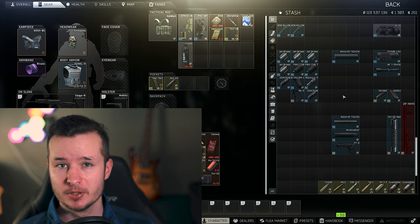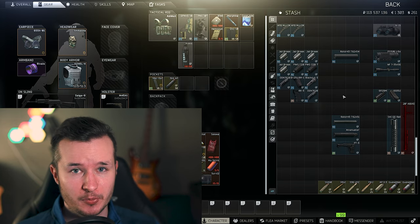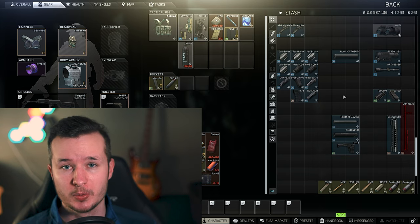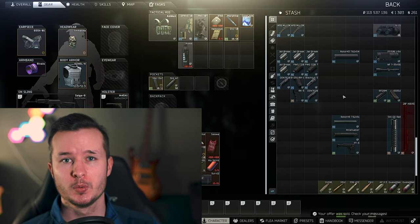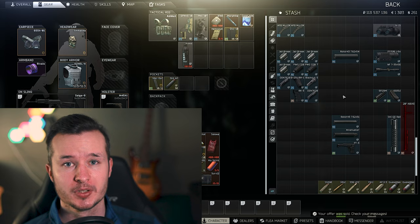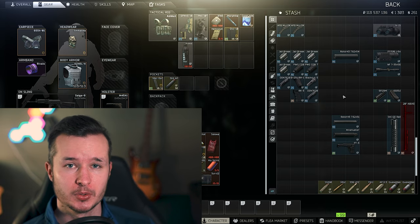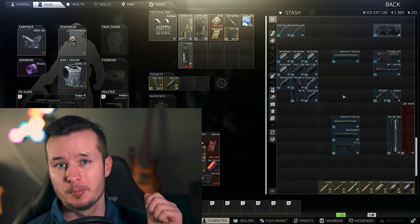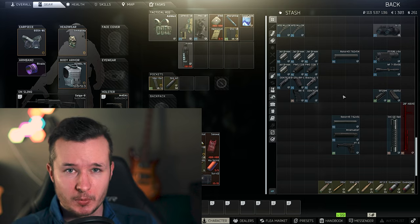The answer to getting these items is quite simple: play Tarkov with a little bit of knowledge. Pick your favorite map and think about where you can find these items. For example, on Reserve rooftops you can loot a lot of weapon parts and ammunition. On Customs, you don't have to go for dorms. My secret spot and recommended map is Woods.